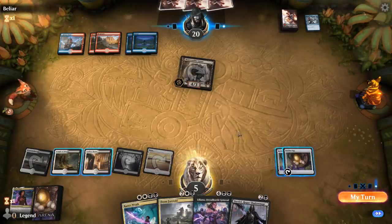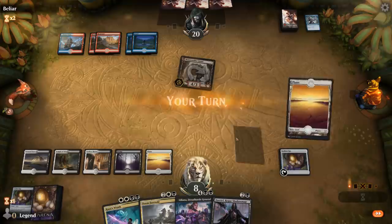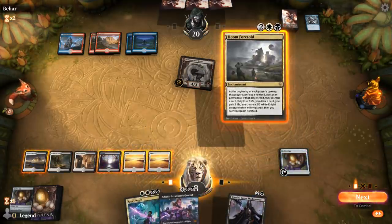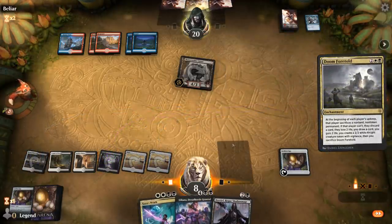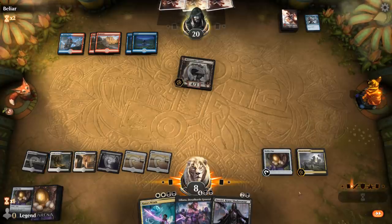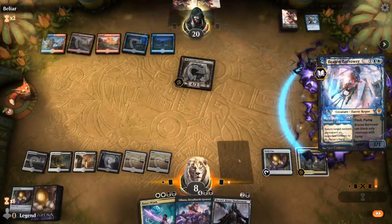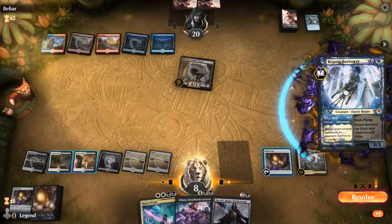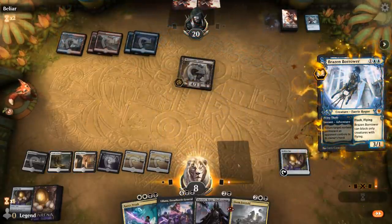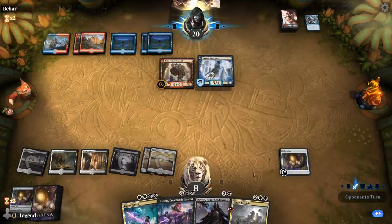Opponent passes - I think I'm sacking an Egg, then play land and Doom Foretold, still having mana to sack Egg if needed or pay for Quench. That resolves. Could still see Cutthroat end of turn - instead a Brazen Borrower bouncing Doom Foretold, and they play the Borrower too. That's 7 damage. If they have another counterspell or burn spell we might be dead. I'm forced to sack the Golden Egg for 3 life so we're not dead to a Stomp after taking 7 - now we just hope Kaya's Wrath resolves.